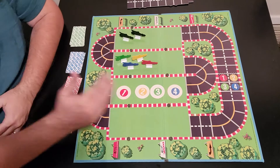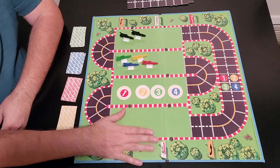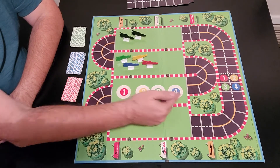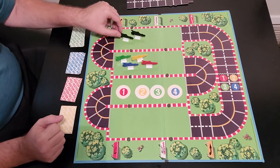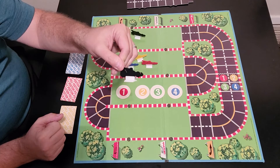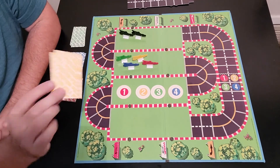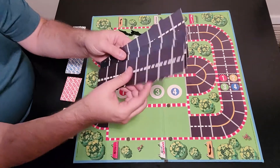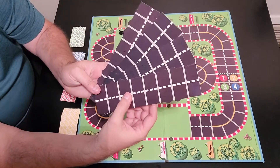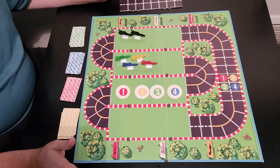Here are the components of the game. You have the racetrack, and you also have these cardboard numbers, 1 through 4. Then you have the racers: green, yellow, blue, and red. You also have the two black cars, which are considered the rookies in the game. You also have a deck of six cards for each player, all color-coded with the cars. And you also have the four straightaway pieces right here.